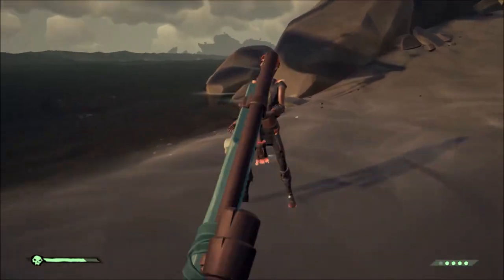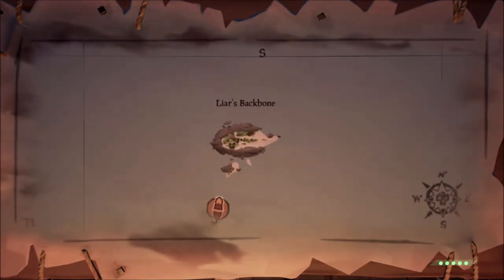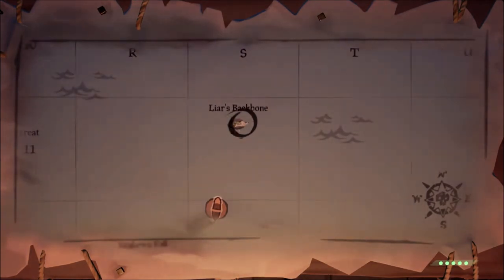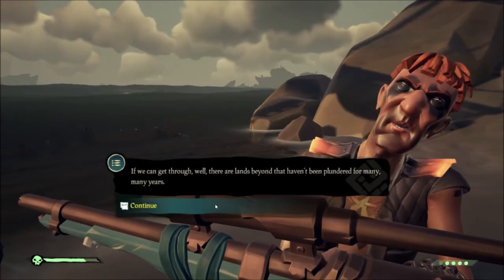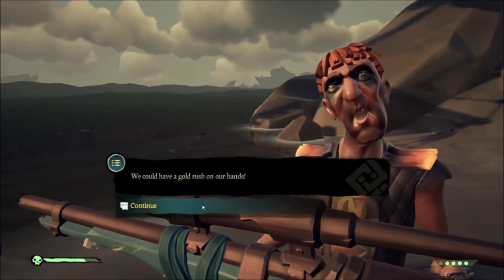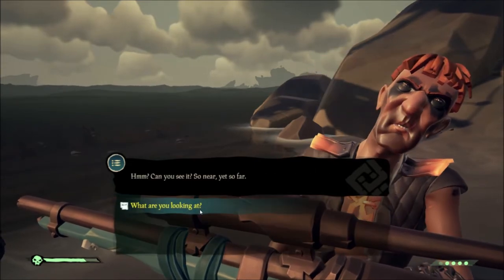Your first stop on this campaign will be at Wires Backbone. Right here on Wires Backbone is where you will find the first NPC that you need to talk to. He will tell you the story of what happened to his crew, or at least his version of it, and then he doesn't give you much direction from there.